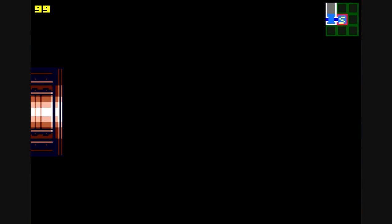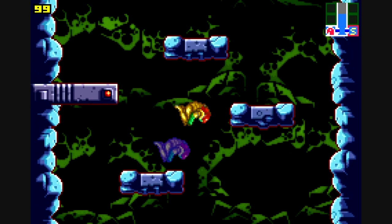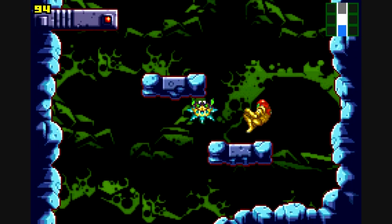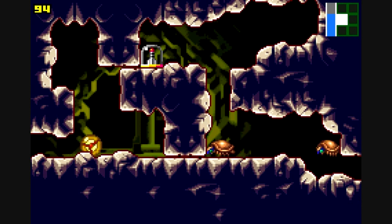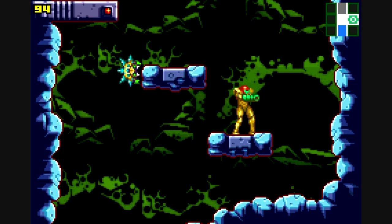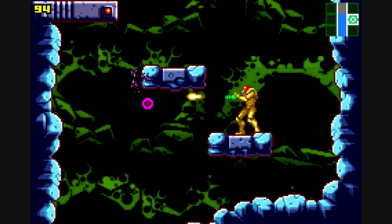I'm going to be pointing out a few items that we're actually going to be getting a bit later. Right here is one of them — that is the first missile tank we're going to be getting early. But we can't do anything in here, so just go out. Just remember where the entrance to this little place is. Go out of there if you manage to get in, which is pretty tricky, then go into Morph Ball mode and press right.